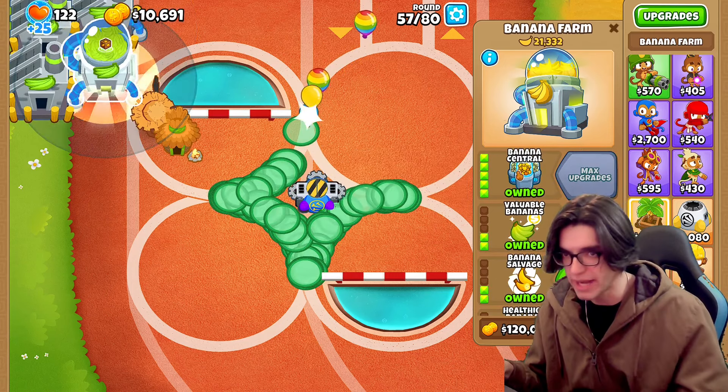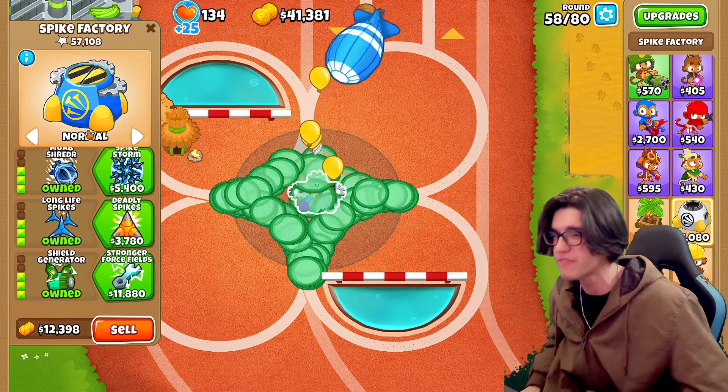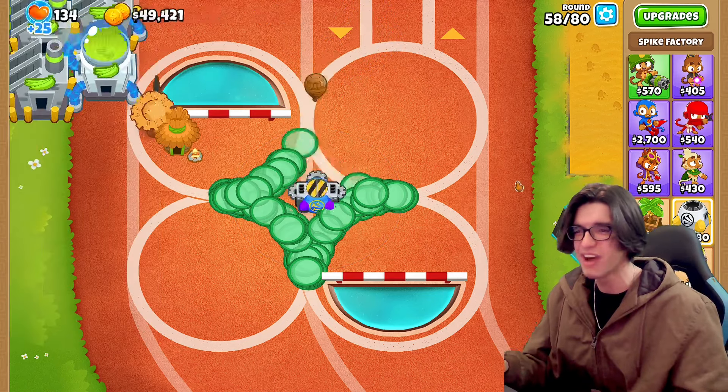Let's get our banana central. But this video is not about the banana farm, so let's put that aside and focus on this spike factory. We've got a full tier 3 already — 3-3-3-3. Let's see how long he lasts. We're about to go on round 63.